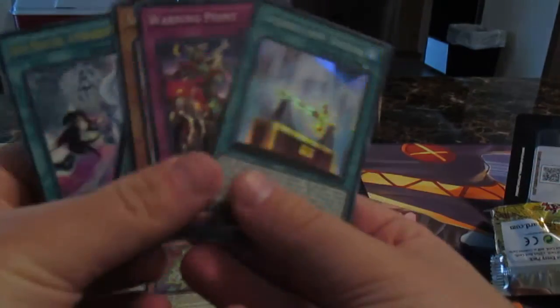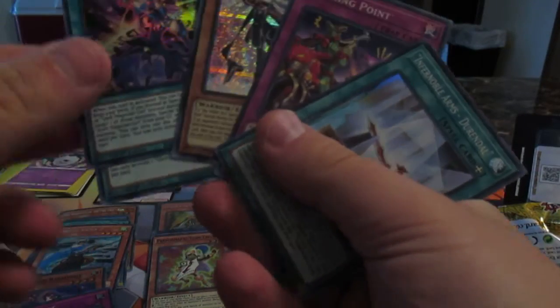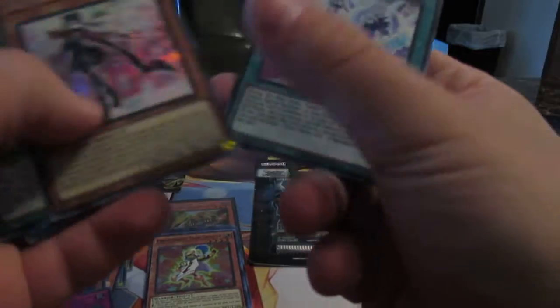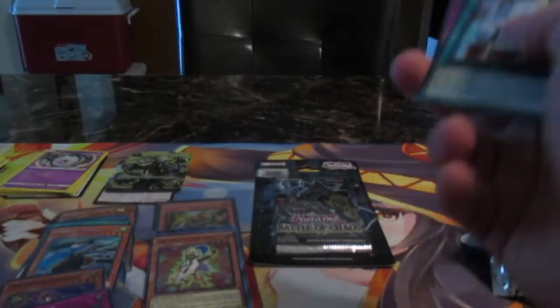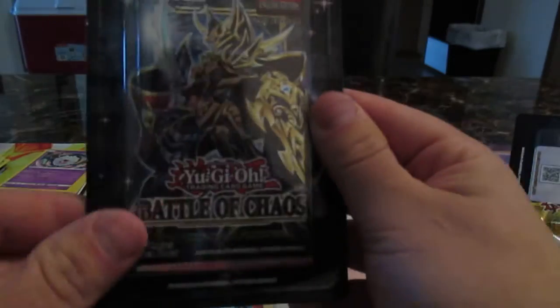Let's do a little recap of the pulls. We have Magician Salvation - awesome new dark magician support, great for Battle of Chaos. We have Rose, and I like this one. Amazing - these are the good cards and these are the watch cards. Battle of Chaos - can we end with something amazing? Can we end with a dark magician card?